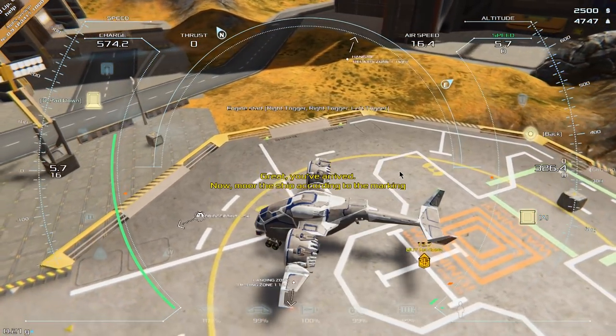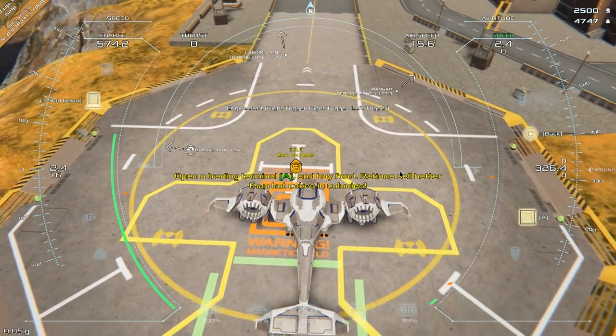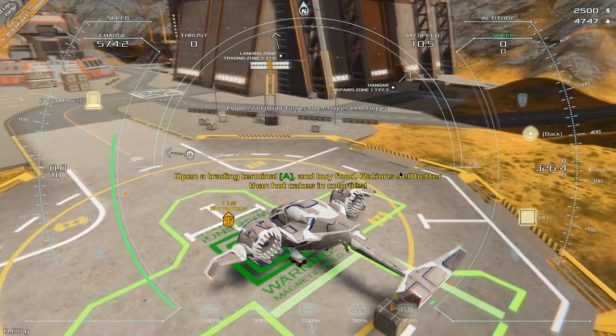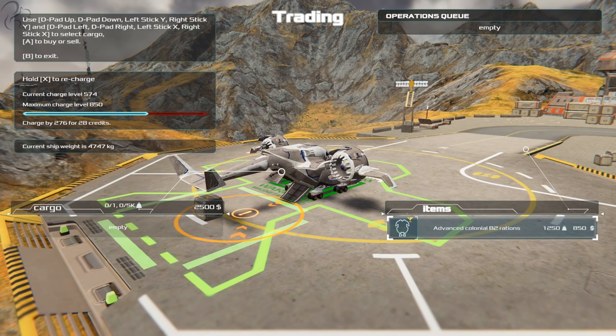Now it's in tutorial mode, so it says buy rations. Once it goes green, press A and buy food rations — they sell better than hotcakes in colonies. On the left it shows your cargo. Now the Scarab can only carry one item — and don't be fooled by it saying zero to 5,000 tons. If you put more than about two and a half thousand tons on this, you can barely lift off. Although that's a theoretical payload, unless you've upgraded things like engine power, you won't be able to lift off. It doesn't really guide you either — it lets you happily buy that and then you can't take off.